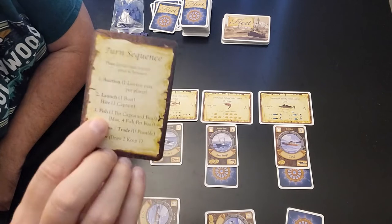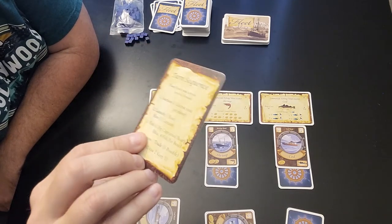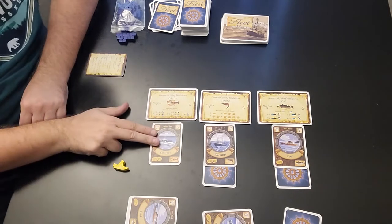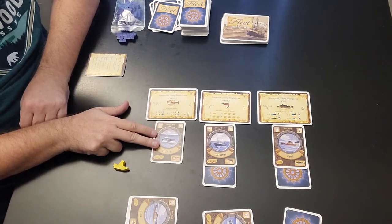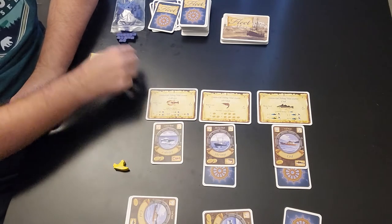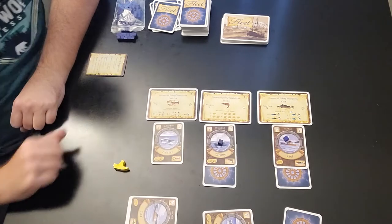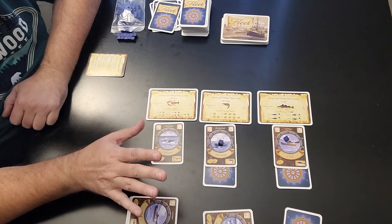Now the next phase is fish. The player aid says one fish per captain boat, maximum of four fish per boat. I am not fishing with my lobster boat because I don't have a captain — you can only gather fish if you have a captain. Player two has a captain, so he gets one fish. Player three has a captain, so he gets one fish.